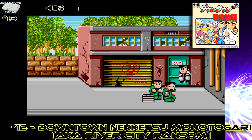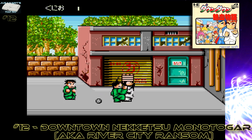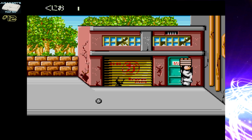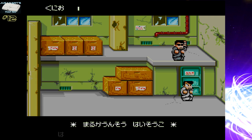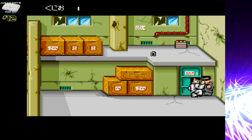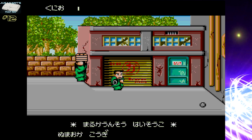Number 12: Downtown Niketsu Manitagari, also known as River City Ransom. Yes, that Nintendo classic was ported over to the PC Engine CD. They improved the colour palette a bit and added Red Book Audio, but left the rest of the game untouched, and that is absolutely fine and dandy with me. If it ain't broke, don't fix it. River City Ransom is an amazing beat-em-up — the finest beat-em-up on the PC Engine CD. It's loaded with humour, loaded with style and panache, and loaded to the brim with gameplay in one or two-player modes.